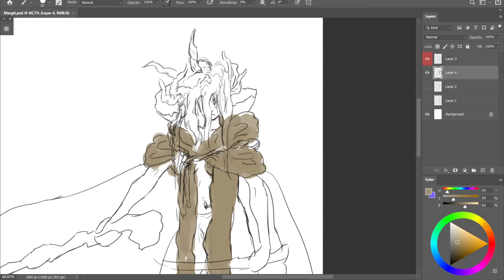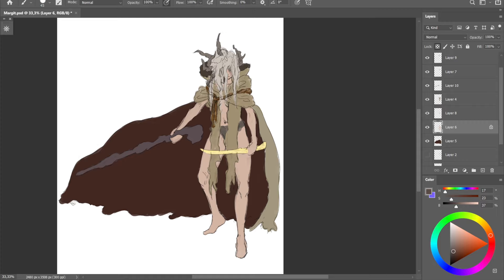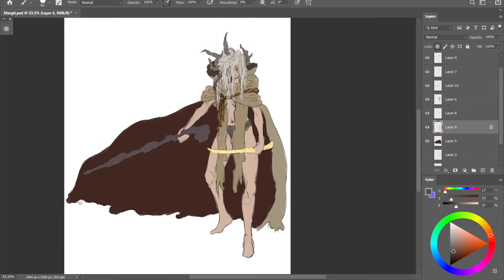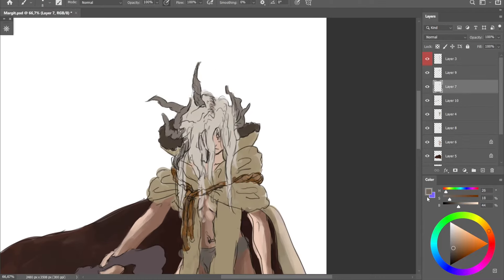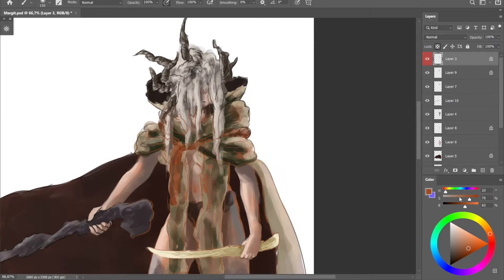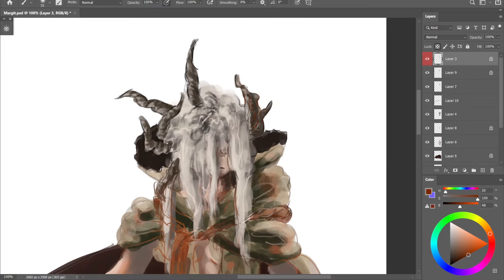Now we have the line art, so we can start shading by adding the base colors. After that I'd like to add a dark blue gradient on her legs because Margit has fur on his legs — or whatever that is — giving them a dark blue color. I don't want it to be too dark so I'll just apply a light gradient with a soft brush. Next I add shading with light and shadows, then I color the line art to bring some harmony to the artwork.